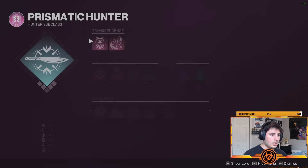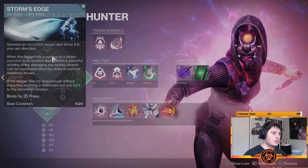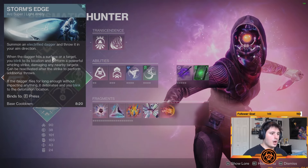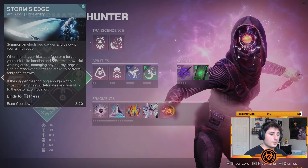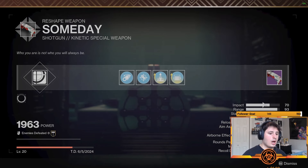If you're running Prismatic and you throw on Storm's Edge — which in my opinion is probably the most broken super in the game for PvP — it gives you that 100 handling. So you can have 93 range and 100 handling on a shotgun.